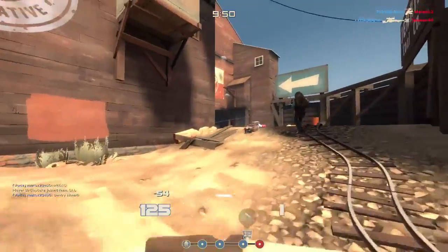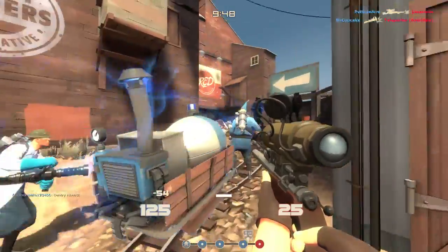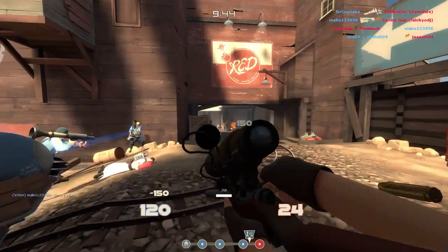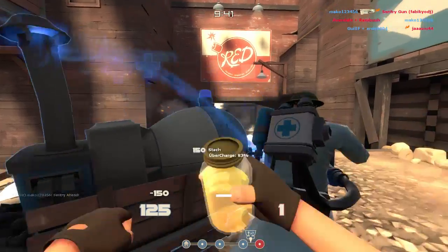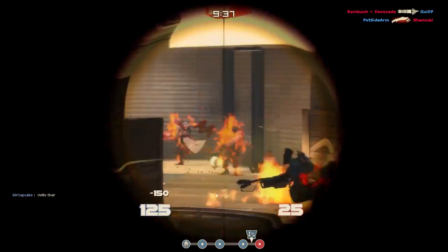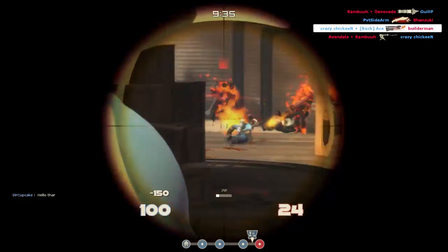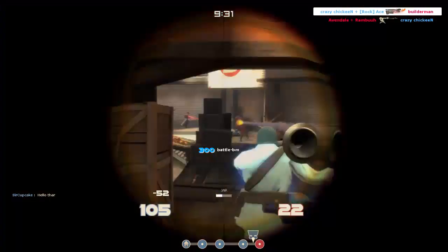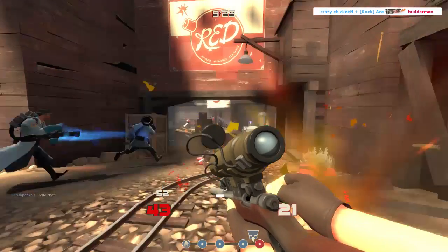That recharge leaves you even more vulnerable than to begin with, as if you were not using any kind of secondary. The Razorback gives a very false sense of security, because even though it does stop one backstab, everything else in the game can still kill you. A spy can still shoot you in the head with an Ambassador followed up by a quick body shot and you're still dead. So the Razorback is just an item that gives you a false sense of security.